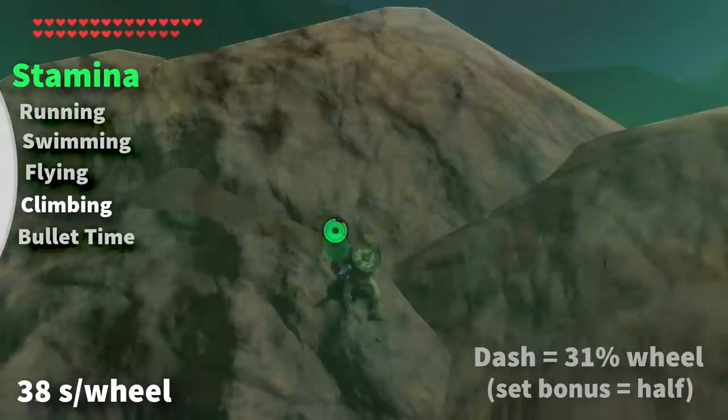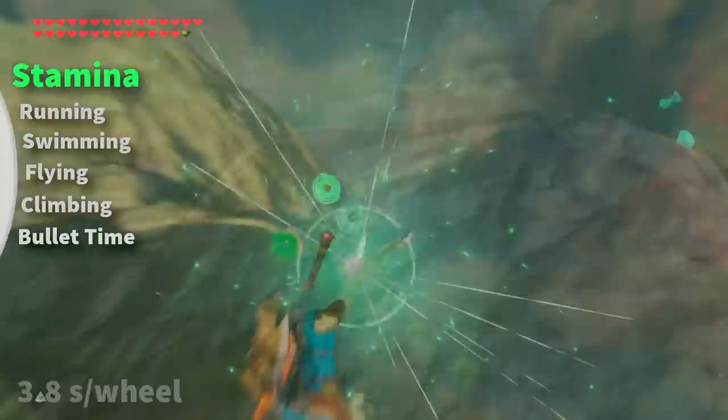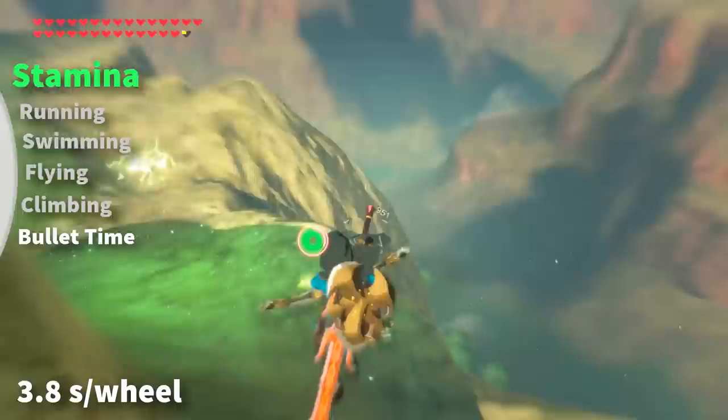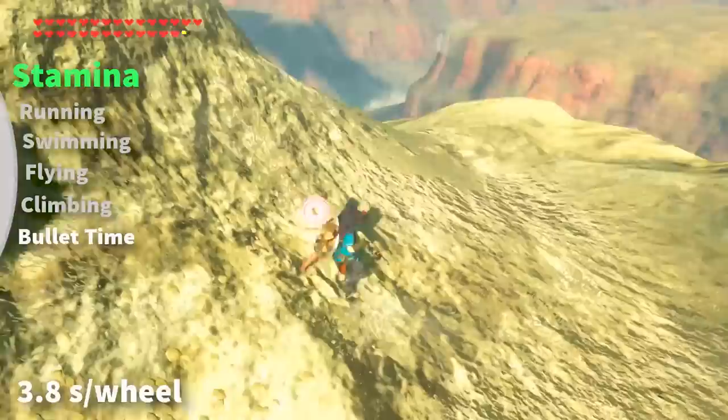For climbing, a full wheel takes 38 seconds to diminish when going upwards, with a hop consuming 31% of your wheel, and a stamina set bonus hop consuming half of that. For bullet time, stamina gets consumed exactly 10 times faster than climbing at a rate of 3.8 seconds a wheel, and shooting does not affect its consumption.